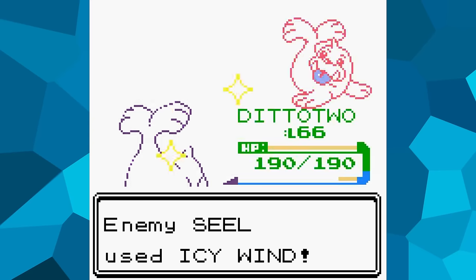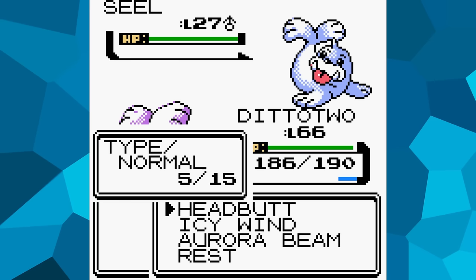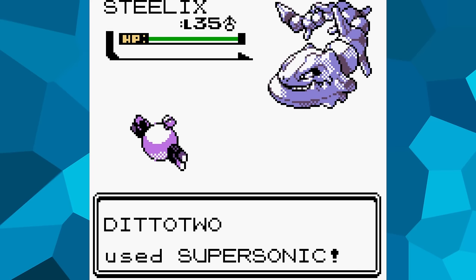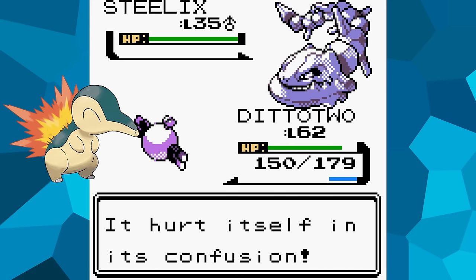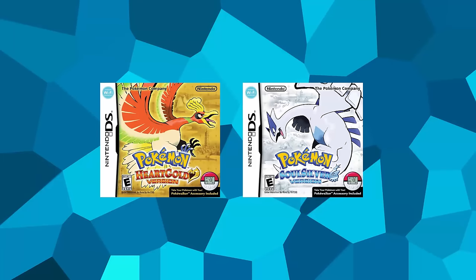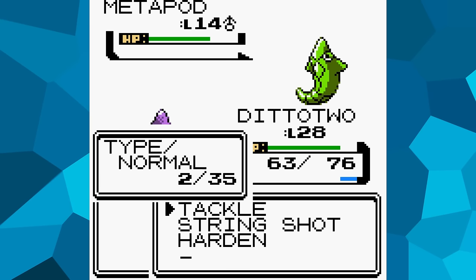Obviously I'm playing the game in a very unintended way, but I was hoping that by the 7th gym, opponents would use more than just Headbutt and weak elemental attacks. Remember Jasmine's Steelix? It even knows Sunny Day — a move that does nothing for her team but boosts moves they're weak against. I found out that many Pokémon in this game have much more variety with their moves in the HeartGold and SoulSilver remakes, and there were honestly quite a few moments where I wished I was playing those instead.